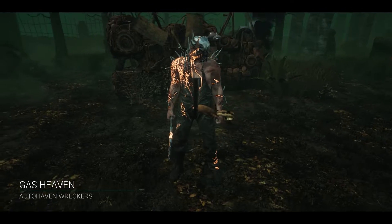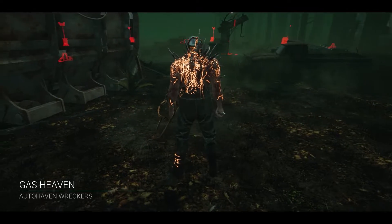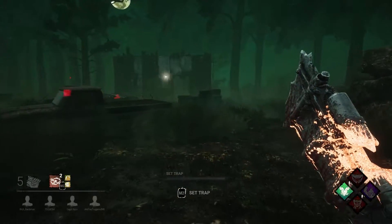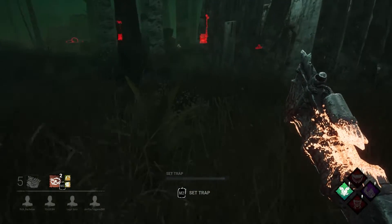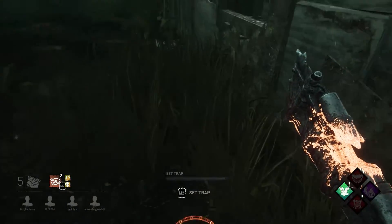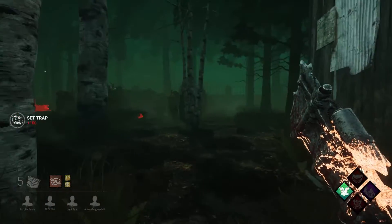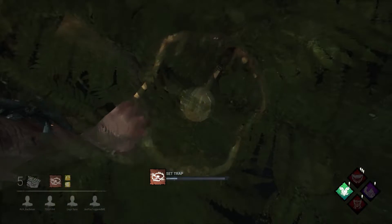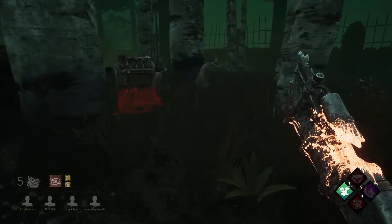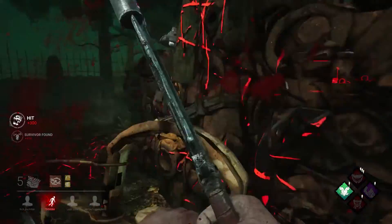Alright everybody, here we are on Auto Haven Wreckers with the Trapper. We spawned relatively close to the shack, so this is good. I don't really know too much what to do with Trapper, as I said. I know people like to trap the window, so I'm going to trap the window. I don't have any Dark Traps, which they do usually help out pretty good. I also see this is a pretty good trap for rounding the corner. Well hey there gamers — Ace, or should I say, gonna die?